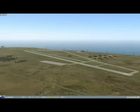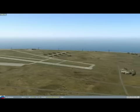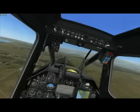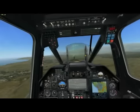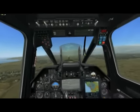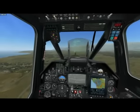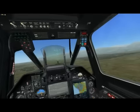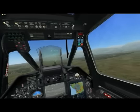Hey guys, here we are in DCS Black Shark, and today I'm going to teach you about the countermeasures in the KA-50. In the Black Shark we've got two things that are going to keep you alive: we've got the laser warning receiver up here on the top left, and our UV-26 flare dispenser up here on the top right.